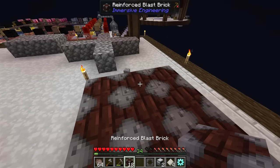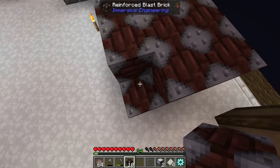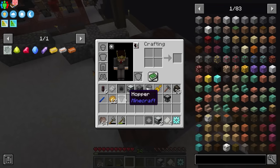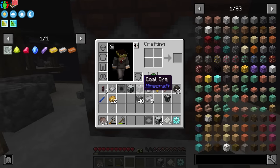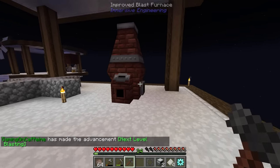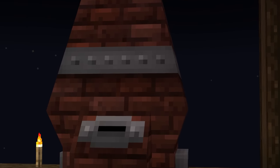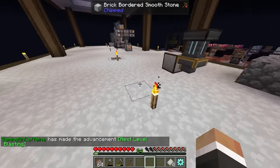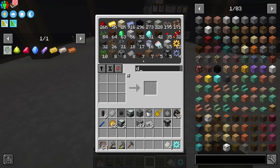Building the standard three by three cube of reinforced blast brick, then putting a hopper on top, and right-clicking the front with the engineer's hammer gives us the new upgraded slimmer blast furnace which can now be automated. It's going to output its wares to the front.